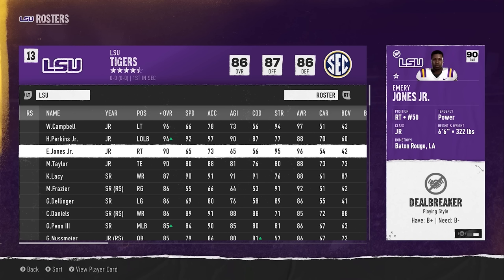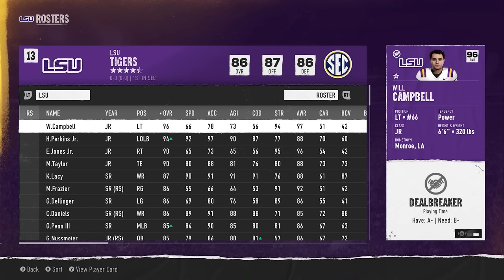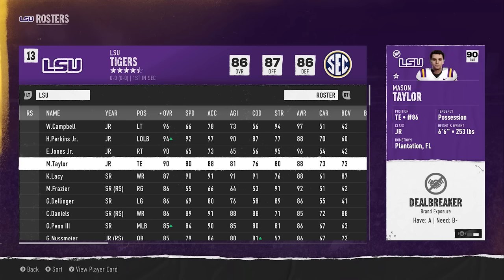Once you've broken deal breakers on some players accidentally, they will want to transfer out, and if they get to a point where they really want to transfer, you have no chance of persuading them to stay. One example is Emery Jones, my superstar right tackle on LSU — he has a deal breaker for playing style. We have a B-plus and he needs B-minus, so we're already on the cusp.